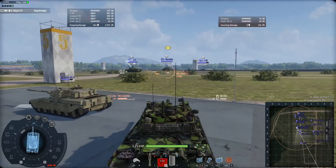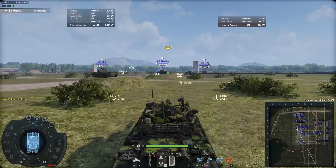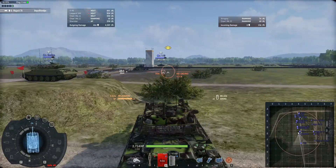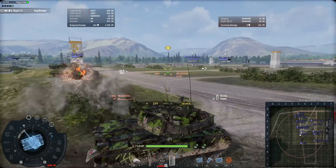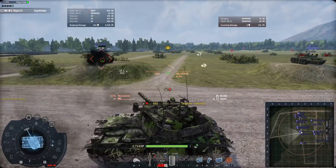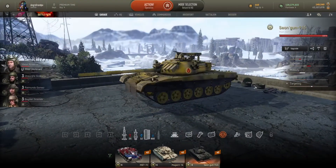With AP rounds you'll do some damage, but not as much as with heat. With heat, mostly you're going to get bounces. But with AP, the damage isn't so high either. We can try on this Sheridan to see the damage — around 398, 399, up to 440 in good cases, 480. Let's go to the Shungun 915.